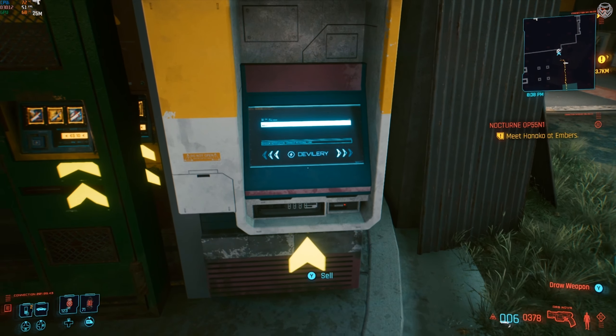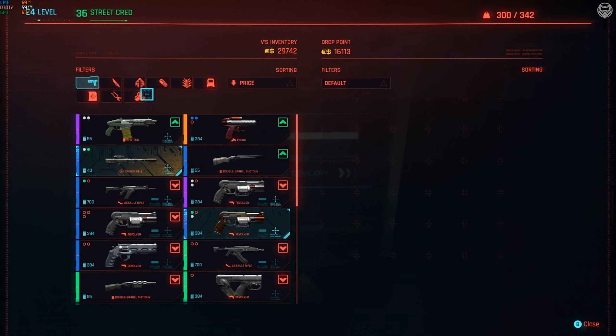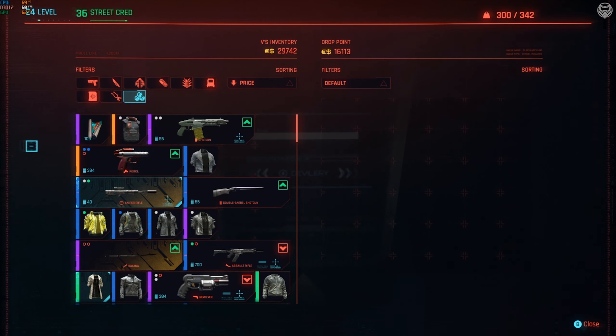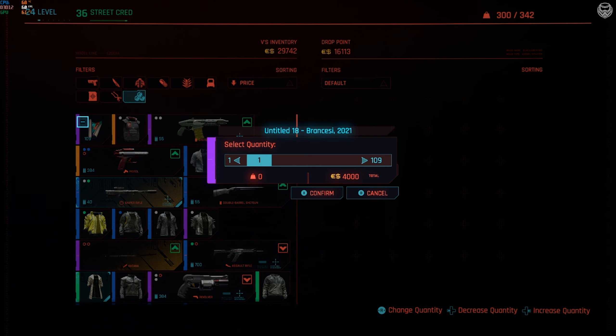As you can see, I've pressed the buy button multiple times. Let's take a look at how many paintings are in my inventory — my god, I currently have 109 paintings. I started with just one, and now I can sell all 109. Each painting costs 4,000 eddies, which means I'm probably going to be making millions of dollars in just a couple of seconds.